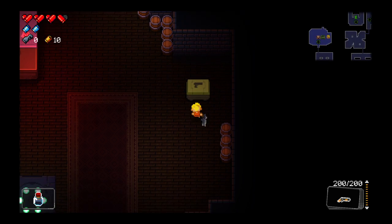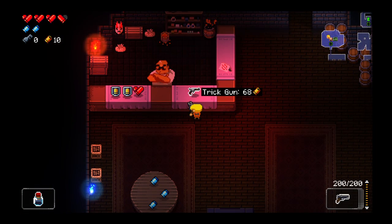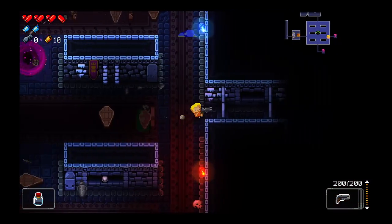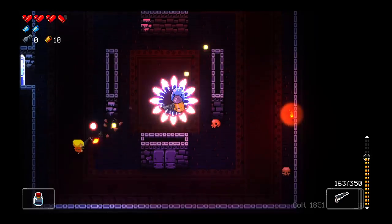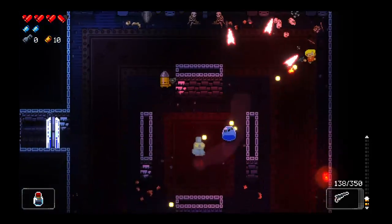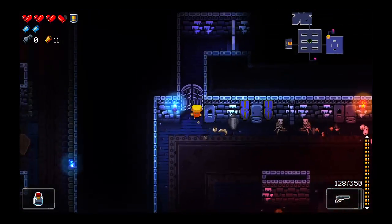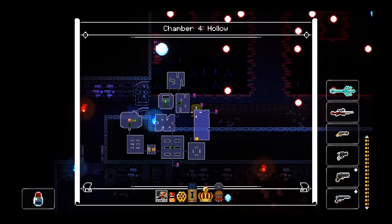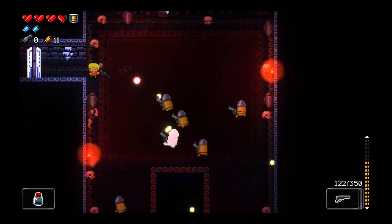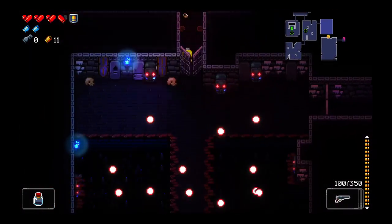1911 — nice, I like the 1911. Trick gun — I'm real curious about that, it probably ricochets. We'll continue with the Colt. Gotta avoid those environmental hazard rooms — I'm just gonna let you guys know that right now, too many stupid things can happen. Easier way through — definitely easier way through.